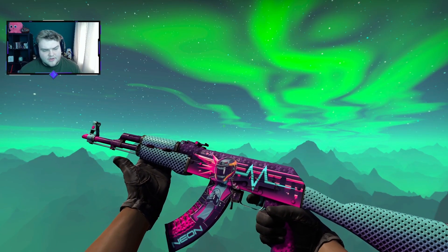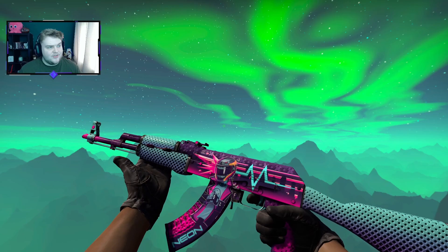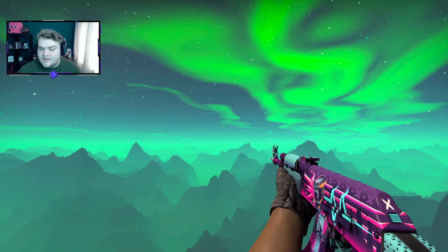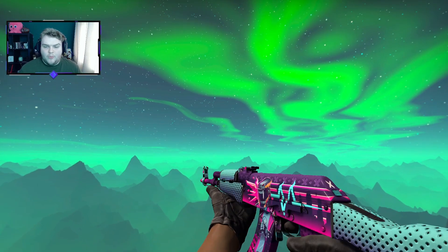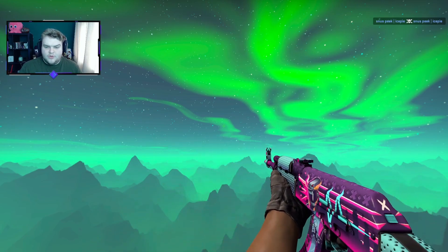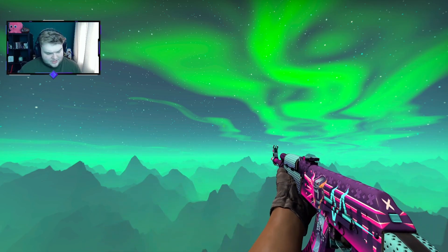We have an obvious option for the AK — it's going to be the Neon Rider, which right now in minimum wear you can get for just under $55. I honestly think that's a really good price; I could have sworn a couple months ago this would have been like an $80 or $90 skin. I really like that drop. You either go purple sticker on top of the purple, or put a purple sticker where there's bits of blue, and on the purple put a white sticker. You could also run this without stickers and it looks insanely good.